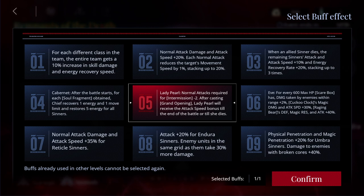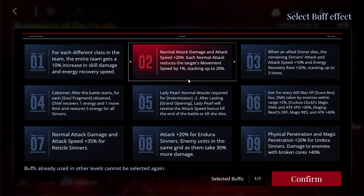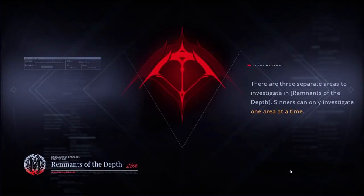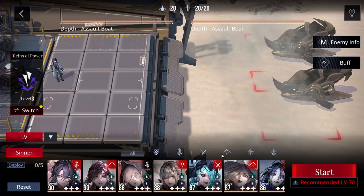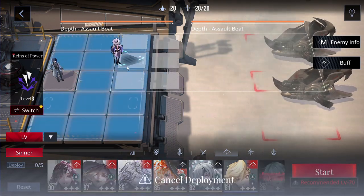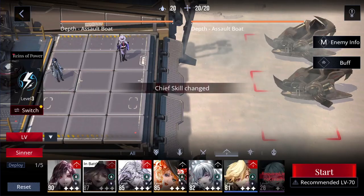I assume Lady Pearl would be the best here? I think I put the normal attack damage and the attack speed up for vertical units. Bottom left — oh, there it is. God damn it, you're blind as fuck. I think that's what I put. And obviously I put like four reticles and I put Che in because I needed core breaking. Yeah, don't put Shalom in — Shalom is not good there. Obviously you put Lady Pearl there in the middle so that everyone gets their bullshit.